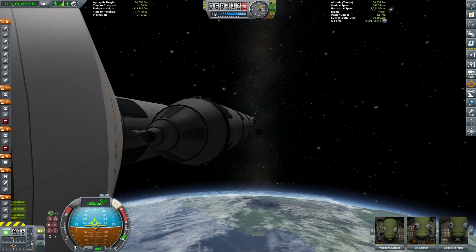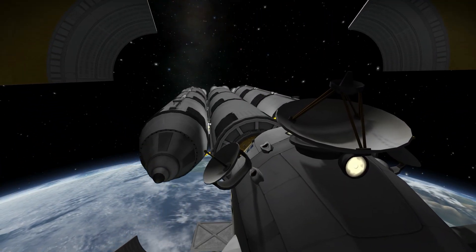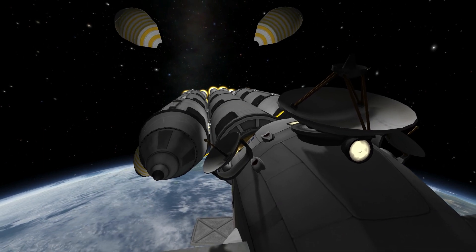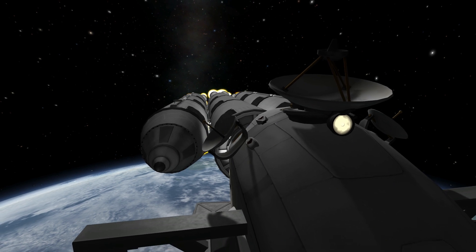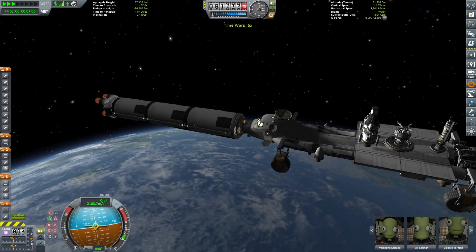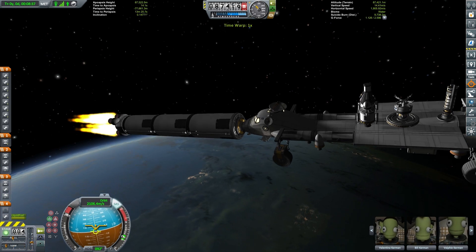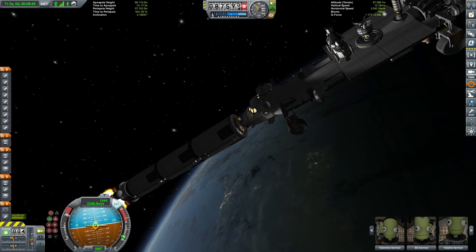Getting ready now to ditch those fairings. Just adding a very small thrust as the fairings start to fall away. We'll power this right up and basically empty out these two side rocket boosters. This now leaves us with a completely full central core — this is going to get us right up to the moon and even help us descend down onto the moon as well. But first we just need to circularize our orbit.